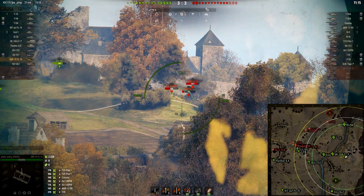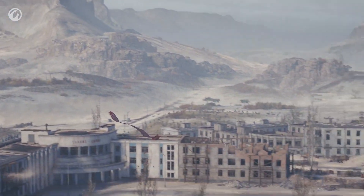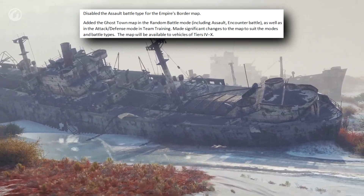Changes to the maps: they made terrain-related changes on difficult-to-access areas not intended for playing on the following maps — Karelia, Live Oaks, Lakeville, Cliff, Murovanka, El Haluf, Airfield, Steps, Minsk, Empire's Border, Klondike, Nebelberg, and Abbey. They are trying to limit many mountain goat positions, but there are still going to be a few left. They also disabled the assault battle type for the Empire's Border map.